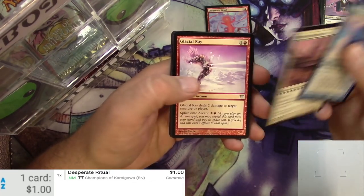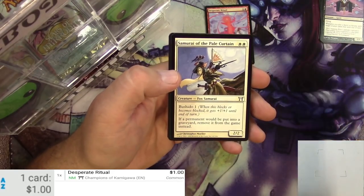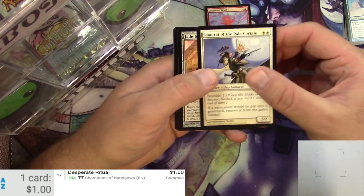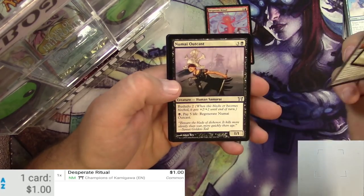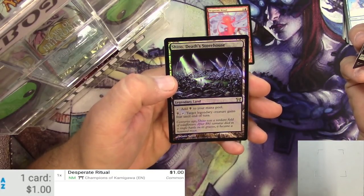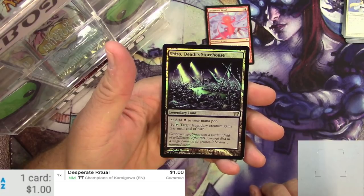Let's see. We've got a Mothrider Samurai. That's cool. Soratami Mirror Guard. I've got some uncommons here. Samurai of the Pale Curtain, Jade Idol, Numai Outcast, and for the rare — ooh, a foil Shizo Death's Storehouse.